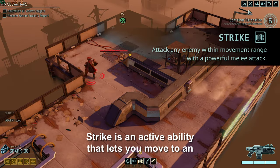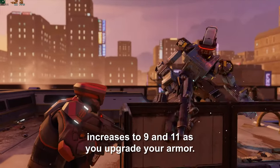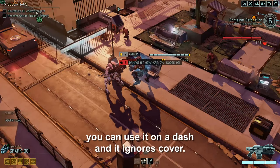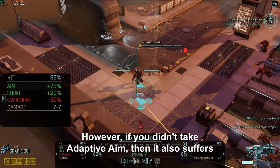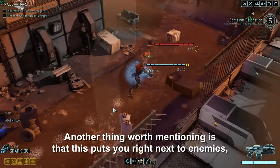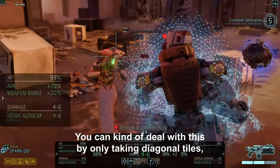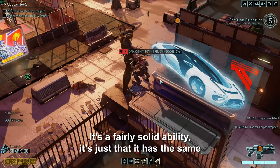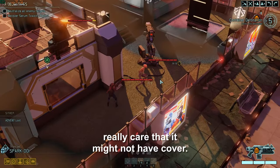Strike is an active ability that lets you move to an enemy and punch them, with a 4 turn cooldown. It starts at 7 damage with basic armor, and increases to 9 and 11 as you upgrade your armor. Strike is very similar to the ranger's slash ability — you can use it on a dash and it ignores cover. It can be quite useful in overdrive chains, allowing you to both close the distance and attack in one action. However, if you didn't take adaptive aim, it also suffers aim penalties from overdrive, though it doesn't increase them itself. Also, this puts you right next to enemies, so if you took bulwark then they'll end up with full cover. It's a fairly solid ability, it's just that moving towards enemies means you're likely to reveal additional pods — though unlike the ranger, the spark doesn't really care that it might not have cover.